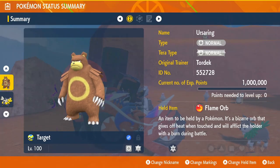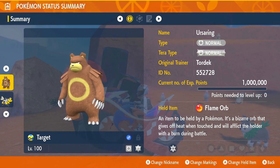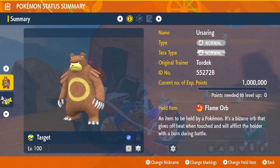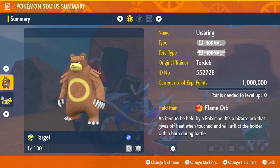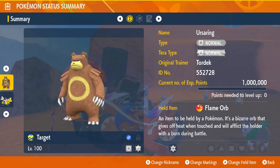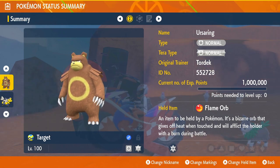Let's talk about the most underwhelming type: Normal. Honestly, I did not look for any good Normal type Pokemon. Ursaring is the only one I actually trained because I thought it was a good idea, but it turns out it's not that great because Normal just isn't strong against anything.